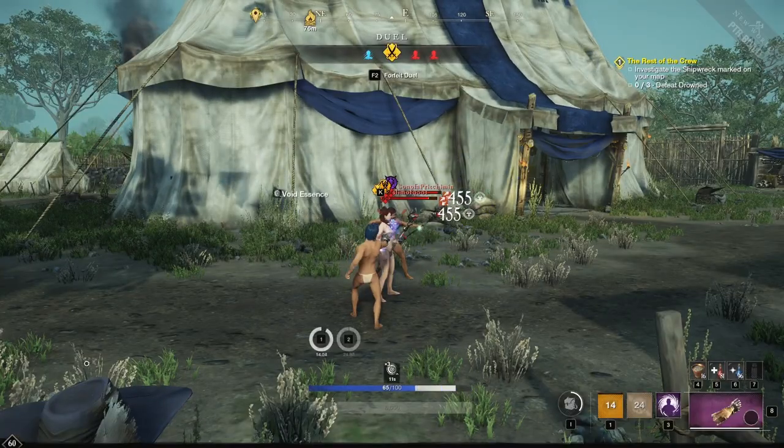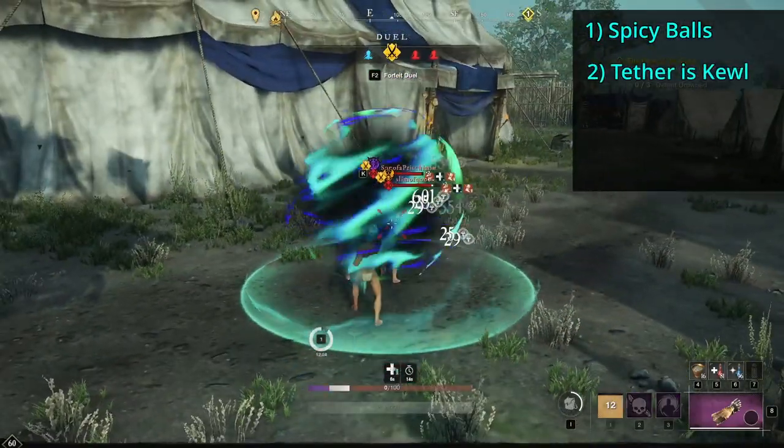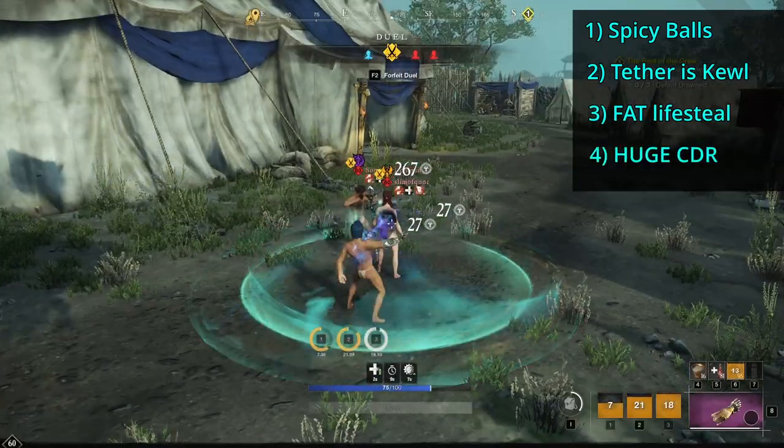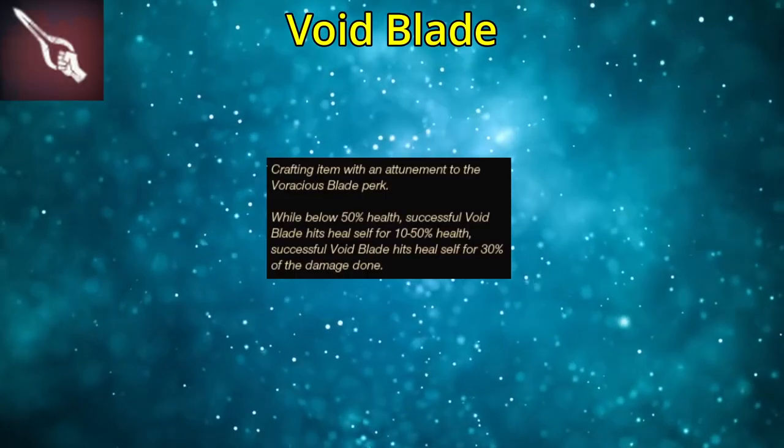That wraps up the Decay tree. To recap: your orb hurts enemies and makes allies feel good, you can put enemies on a leash, get 50% lifesteal on heavies, and your Elite lets you reset all ability cooldowns. Now I want to take a moment to talk about weapon perks — these are huge and impactful and really affect how our builds run. The numbers attached to perks vary depending on gear level, so I'll talk about them more broadly.